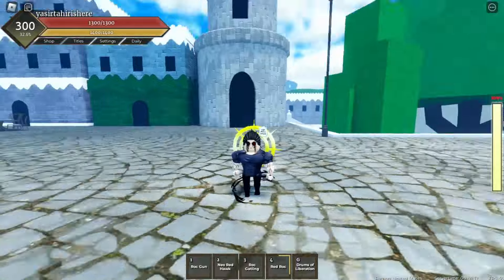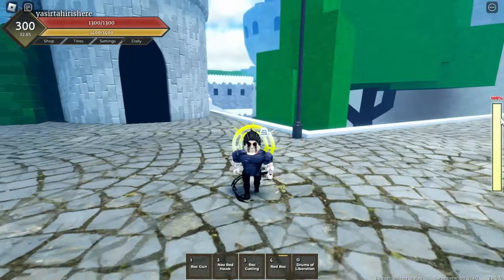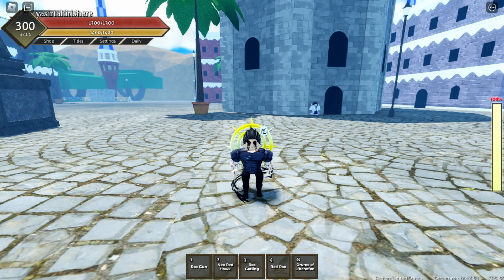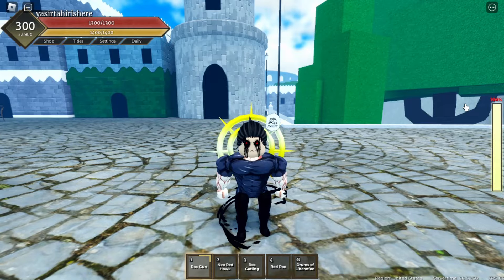That's pretty much it for the beginner's guide to Fruit Battlegrounds. Quick summary: hop in game, go to spin, redeem codes from Google to get gems, and try to spin for an epic, legendary, or mythical. If you get an epic and still have gems, go to the next slot and try for a legendary or mythical. If you keep getting epics, pick the best one and hop in game. Level up by using your moves — just keep spamming them outside the safe zone and you'll gain levels, but be careful because people will hunt you as a noob.